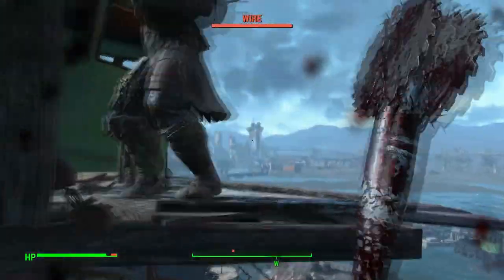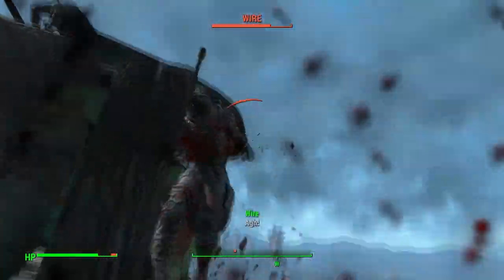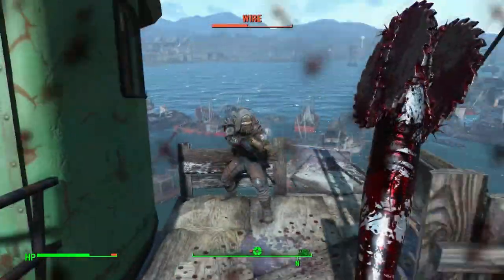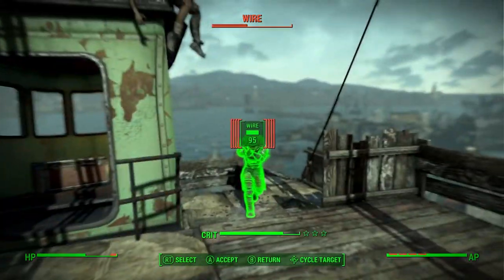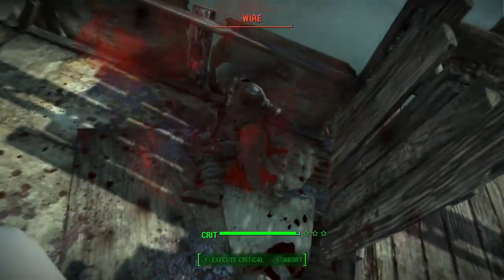He went over to greet her, and after reuniting and getting on pretty well, the two began dating and married a year later. They then had a child and settled down in their very own home, using the money that the Swatter had earned. They lived happily together until the bombs began to fall, and the Swatter was rushed into the vault.